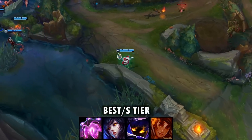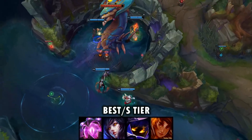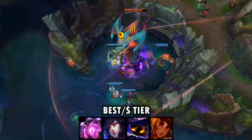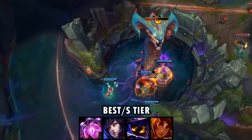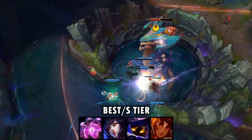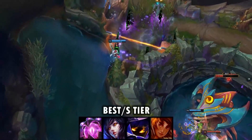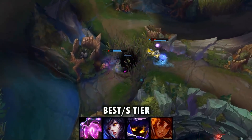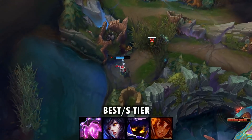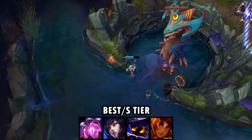For Veigar, this setup is just great on him because he doesn't really need the extra damage from other runes. Veigar's main weakness is that he's going to be easily picked off and he doesn't have any mobility in his kit, so any extra ability to kite and peel for himself is going to help him out a lot. Running this setup gives him added utility that is really nice, and you just don't need the extra damage from other items or runes — this is just a great build for Veigar.